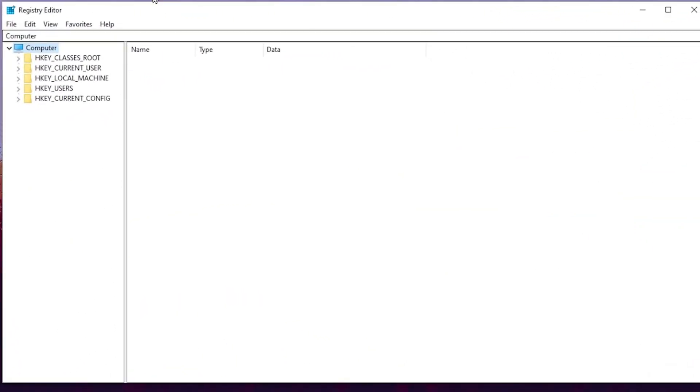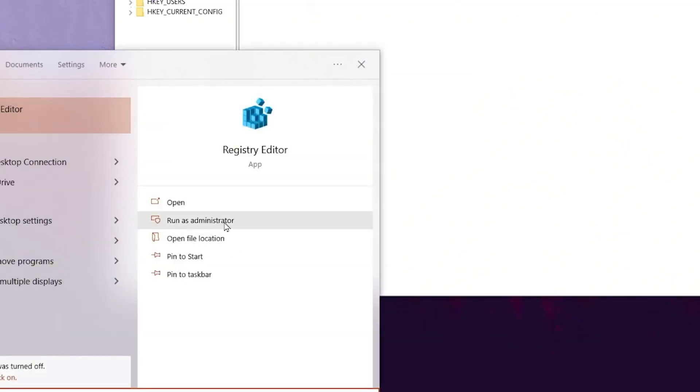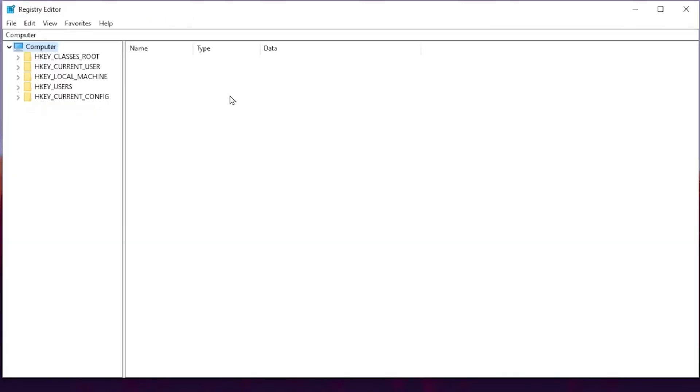For the first step, you need to open up the Registry Editor on your PC to configure all the important registry settings. To open the Registry Editor, go to your Windows search, search for Registry Editor, and make sure to run it as administrator so you can get full access to make changes on your Windows.